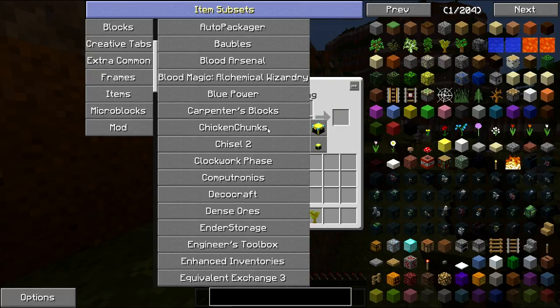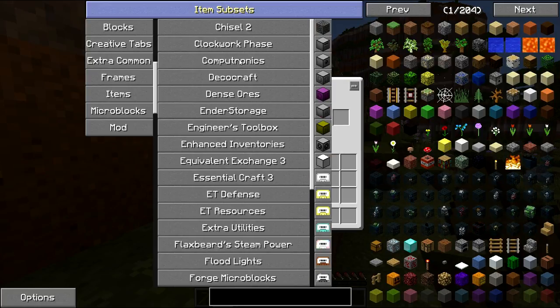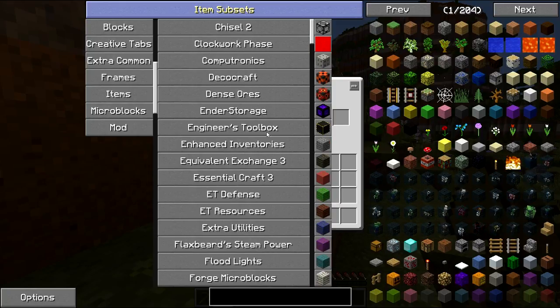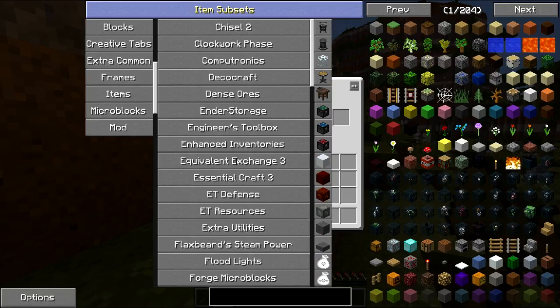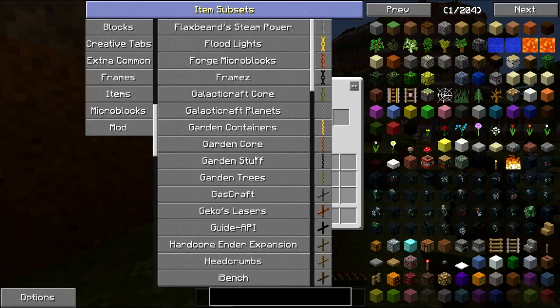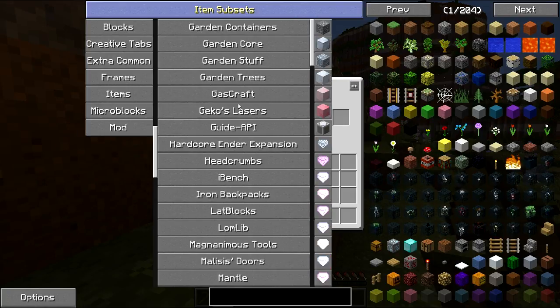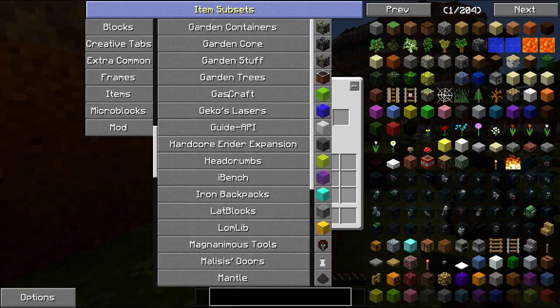We have Chicken Chunks which is chunk loaders, Clockwork Phase, Computertronics, DecoCraft, Dense Ores, Ender Storage, Engineer's Toolbox, and Equivalent Exchange — we really need to get into that as well. Essential Craft 3, Extra Utilities — I'm not sure why that's in here. Flagspear Steam Power — that's one I added in my mod pack that I think the Redstone Mechanic suggested, so we'll probably get into that. Floodlights, Forge Microblocks as usual, Frames, Galacticraft, Garden, and Gascraft.